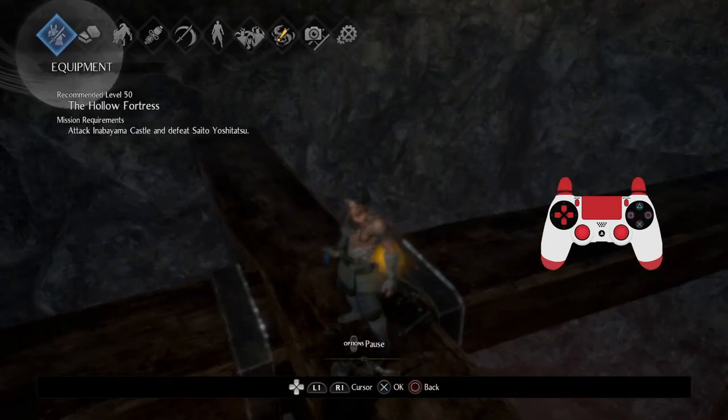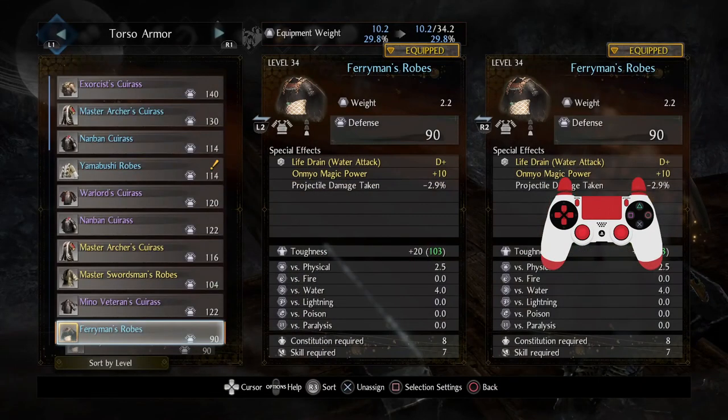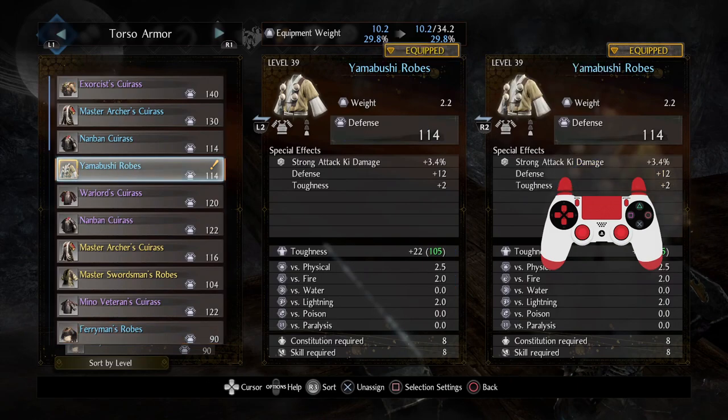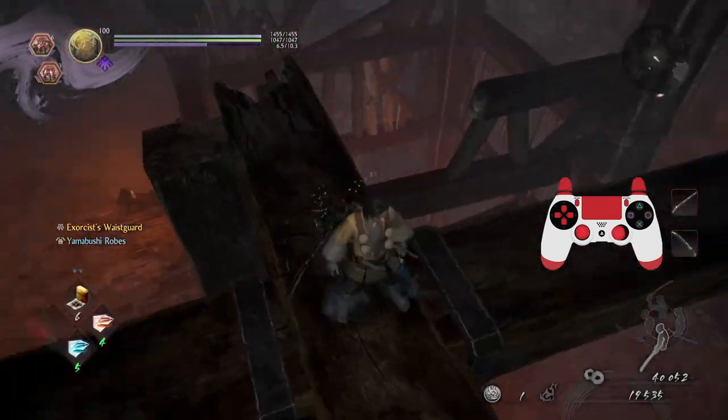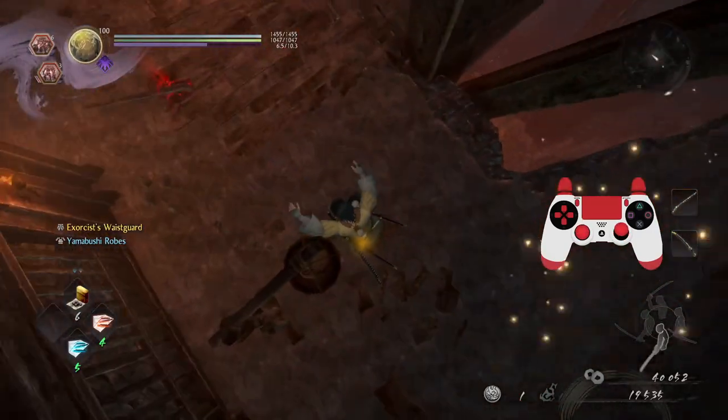Yamabushi robes - that's light armor. Look at that difference. Now I look super dapper. I recognize this area, so let's go here.